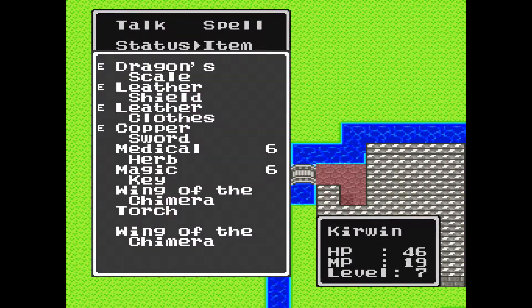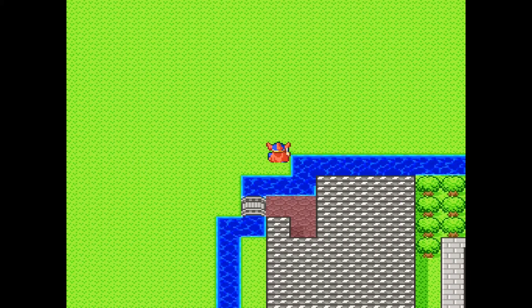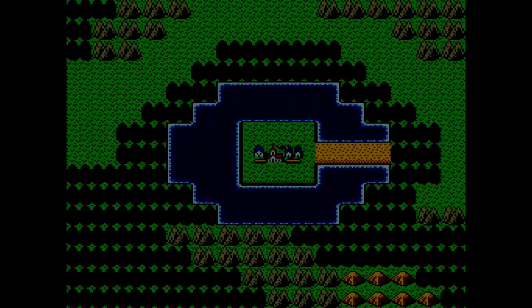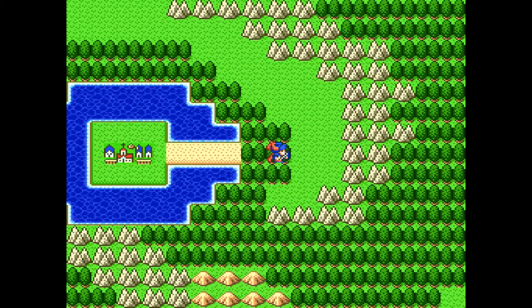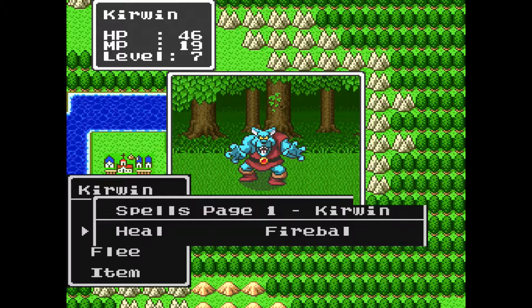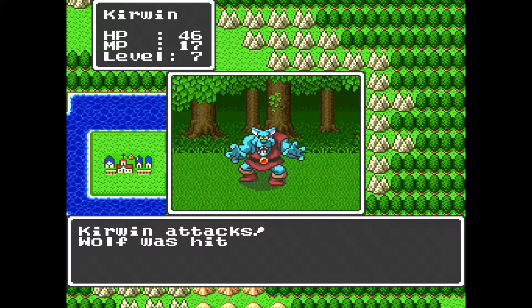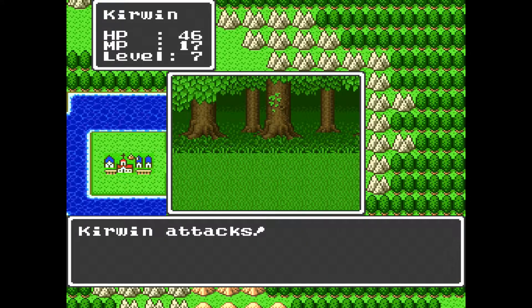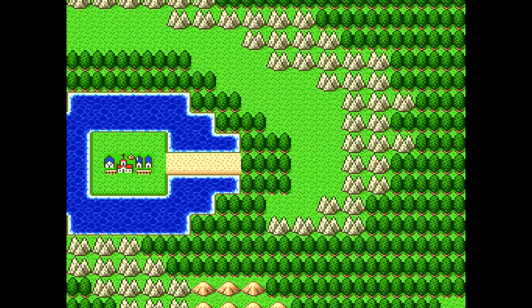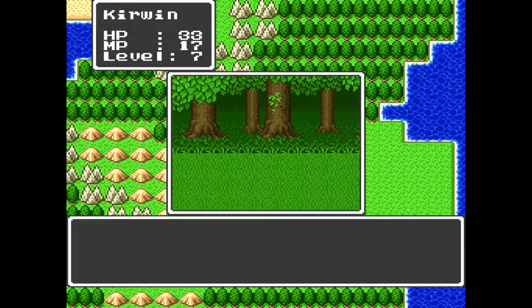That guy's tough — let's try out our sleep spell. Good, he's asleep. Hit for 11. He woke up. He's tough, but we can get him in three hits. 40 XP and 60 gold — that's really good. Let's explore around here a little bit.